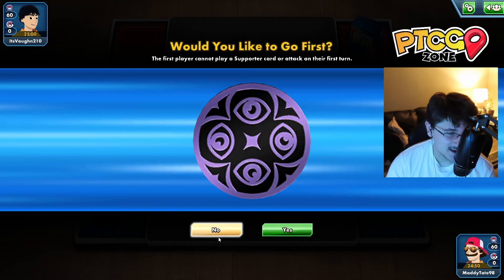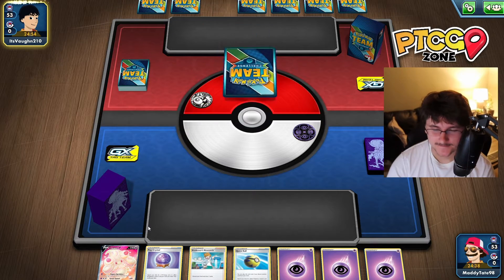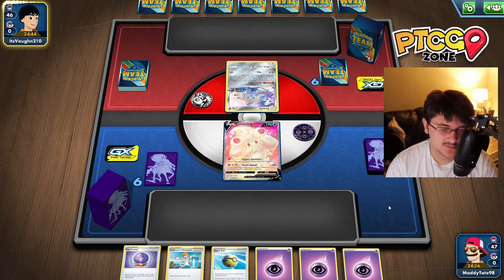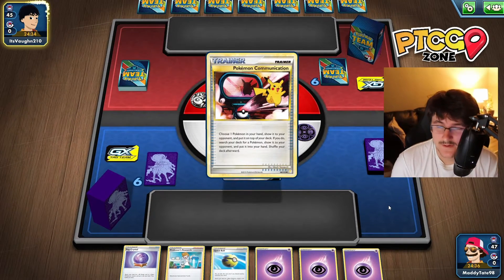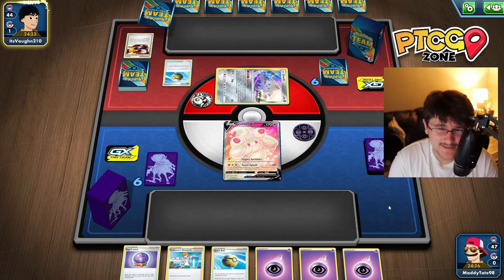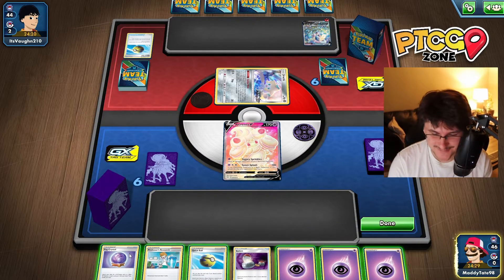We won the coin flip. We're playing Vaughn again, but this time he's playing Tempozard — another really great deck. We're mainly interested in the Shadow Rider vs. Tempozard matchup. Both of us benefit from going second, so that's what we'll do. We start with Alcremie yet again. We actually don't mind discarding energies in this deck since we play one Energy Recycler. We have a switch in hand, which is absolutely phenomenal.